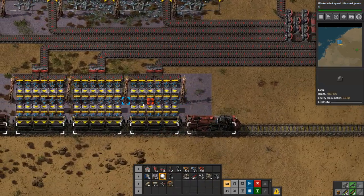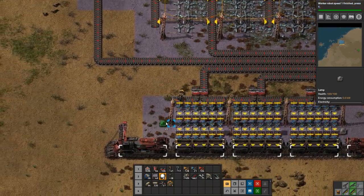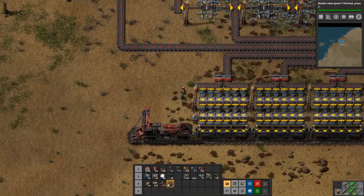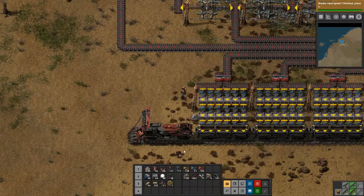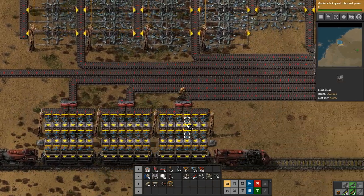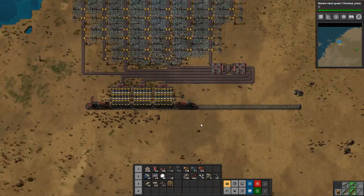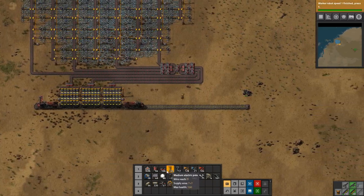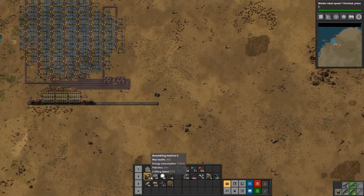Let's give them some lights as well — at each end should do. Do I have any coal on me? Yes I do. There we go. And then we need to get the train tracks going.